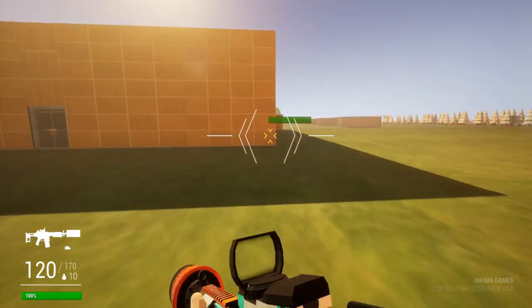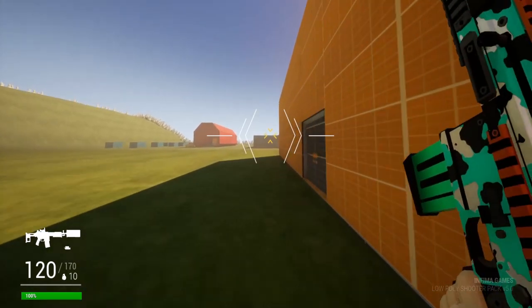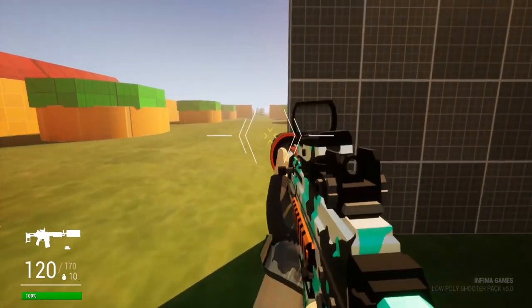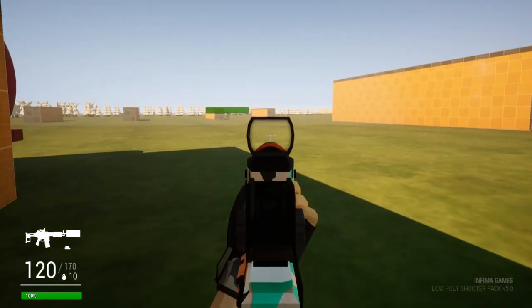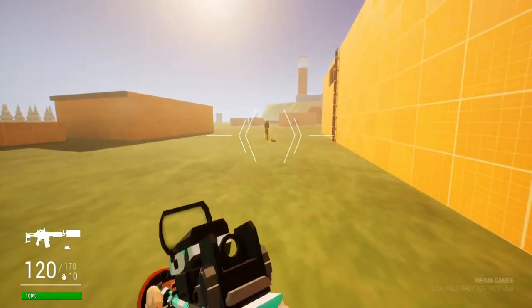Right now, the main objective is to really get to the lighthouse. We're making our way across here. There's a number of AI enemies over there, kind of patrolling the area. We see one right over there — he hasn't seen us yet, so we can just walk right past them.